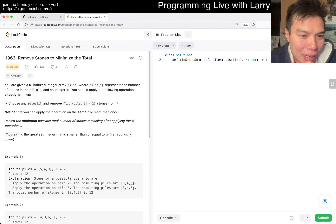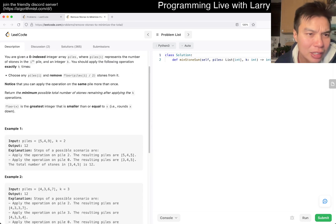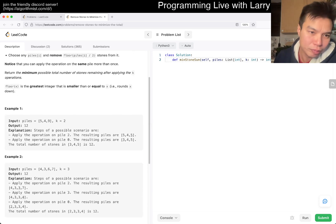You want to do k operations: take any pile and remove half of it — we remove floor of half, so we keep the ceiling. Then find the minimum possible total number of stones remaining after applying k operations. I did the premium one yesterday but this seems similar.